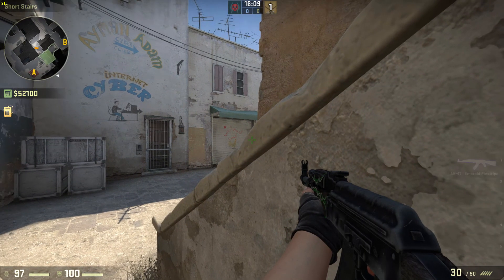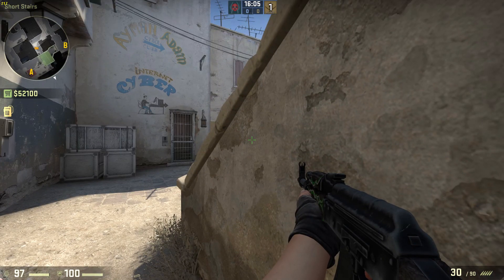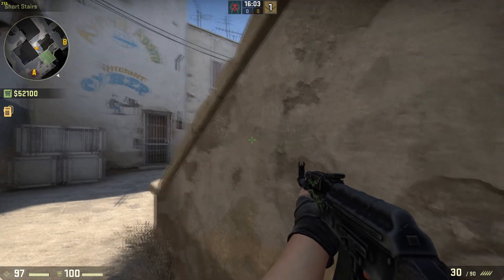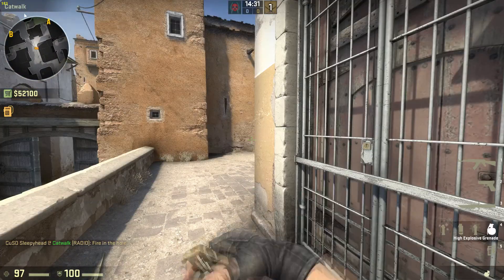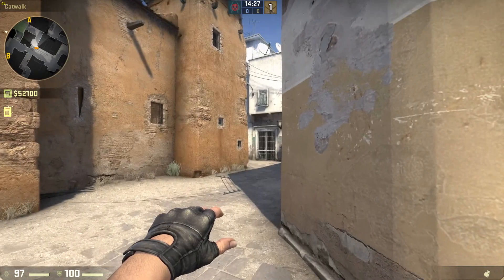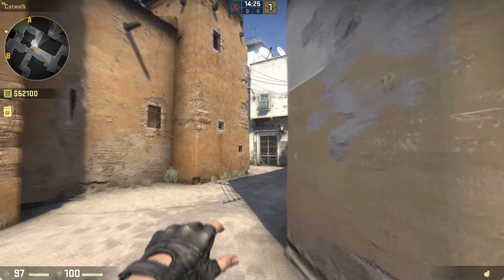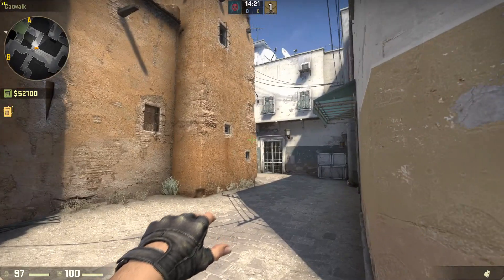If they plant it on site you can hide here and it'll blind you so you don't get scared and bail. A place people like to hide is right over here — they crouch down and wait for you to come around and listen for footsteps. If you're pushing around this side, get your grenade out and aim a little bit between that wall and this little pillar here at the gray bit, then run forward.